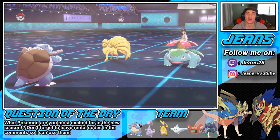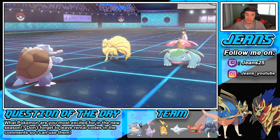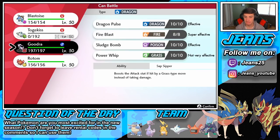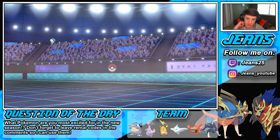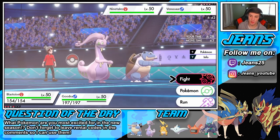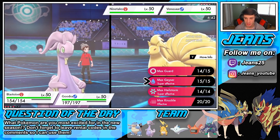Our defense is gone after Shell Smash, but our attack is sharply boosted and we should be faster now. I'm gonna bring out my Goodra to pose a threat. Do I go with Rotom or Goodra? I say we go with Goodra — we are Assault Vest here and we have a lot of coverage. I could go with Fire Blast, and then into the Max Geyser to change up the weather. Do I Geyser or do I Hailstorm? I think I Hailstorm on the Venusaur, then come across with Dragon Pulse on the Ninetales.